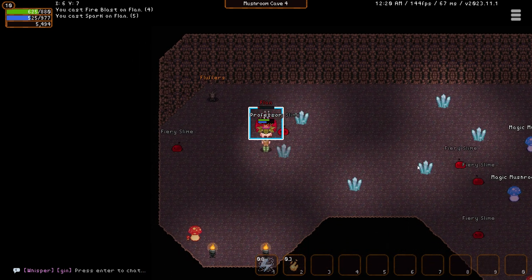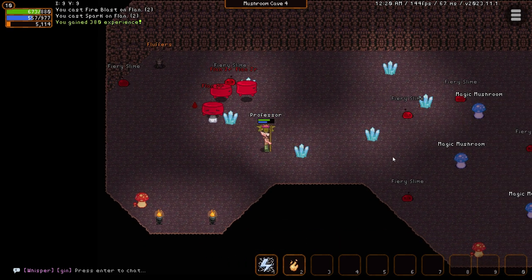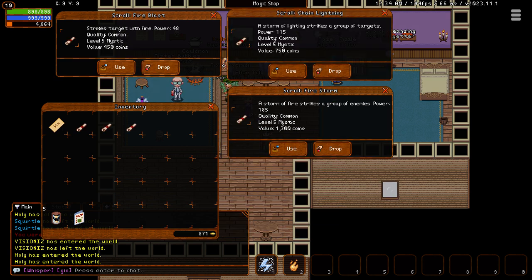The name of a monster will be a different color based on its power level in relation to you. White named enemies are your level, yellow are slightly higher, and red named enemies might give you quite the struggle if you attempt to kill them. At level 10 you can buy your first piece of gear from your class tailor, so make sure to go back and get that and purchase any spells you can afford that you haven't learned yet for level 5, as the quests and bosses you've done so far should give you enough gold if you've been selling your items.